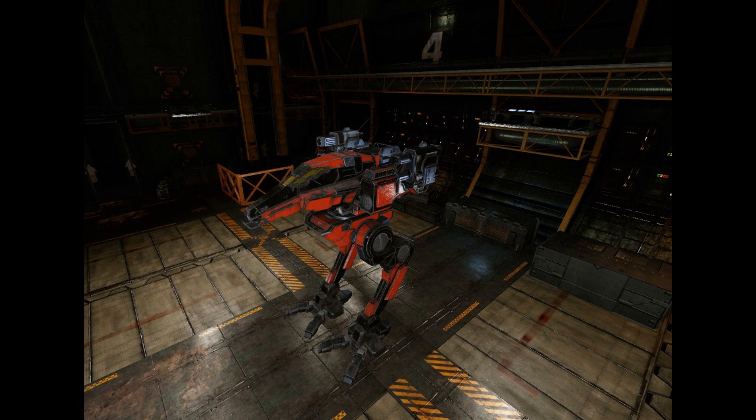The RVN-SS: Another modification of the 3L by Capellan March troops. The SS removes the NARC and the missile launcher, making room for an additional pair of medium lasers, a small laser, a Streak SRM-6, and an additional heatsink.